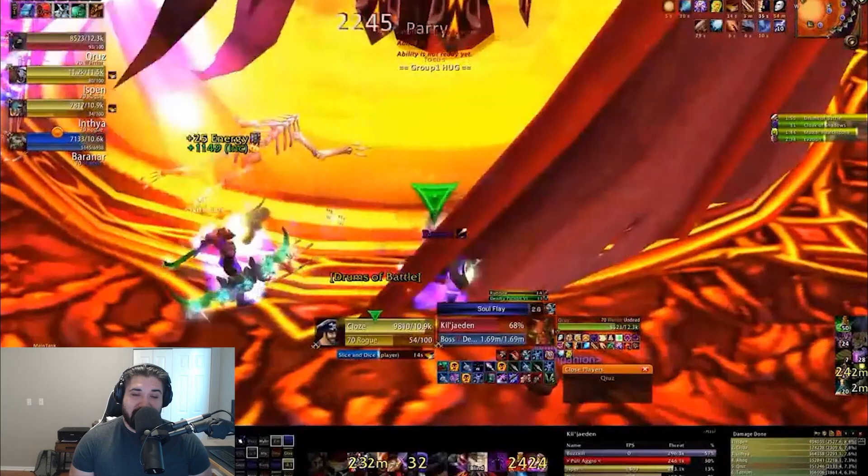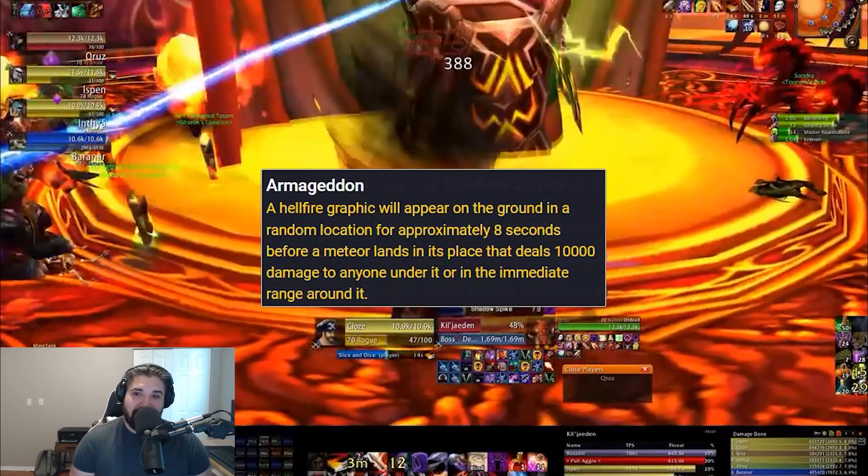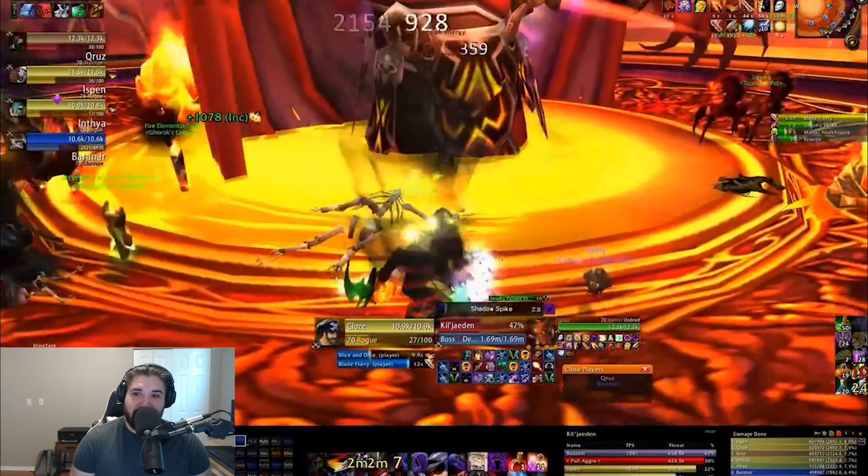Phase 4 begins at 55% health. The only new spell is Armageddon, which you can identify by the Warlock Hellfire spell-looking animation. This massive meteor will hit and deal 10,000 damage. There will also be an additional Shield Orb spawn during this phase.